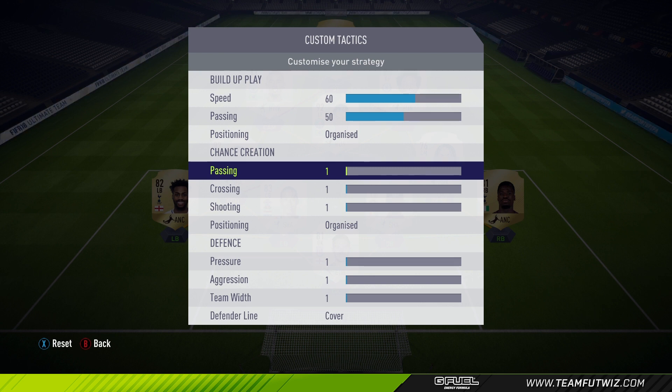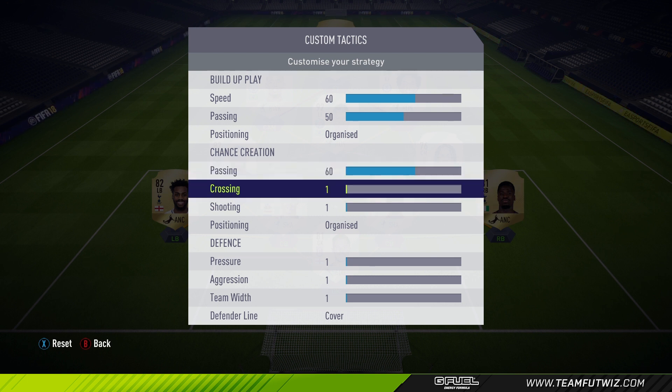So for build up play: 60 on speed and 50 on passing, and organized on positioning. This is pretty obvious — a lot of people go for this because it's the right balance in build up play and it's not too fast.